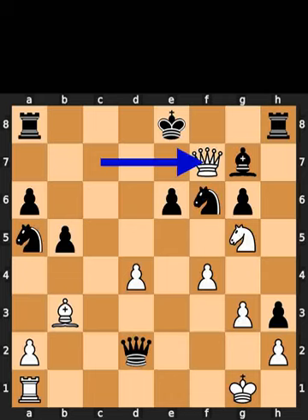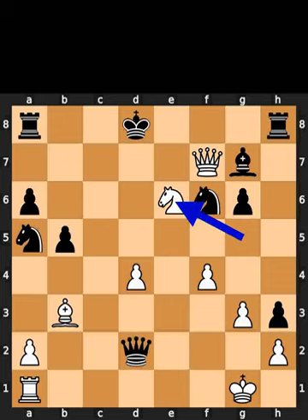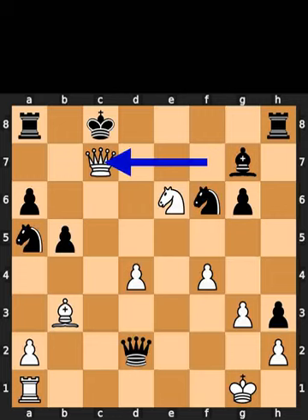White takes the pawn on f7 using the queen with check. Black plays king to d8. White takes the pawn on e6 using the knight with check. Black plays king to c8. White plays queen to c7, checkmate.